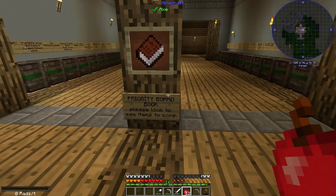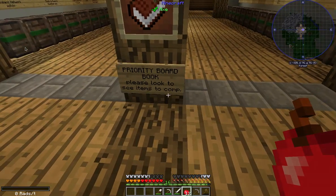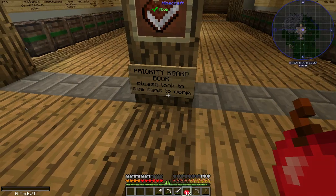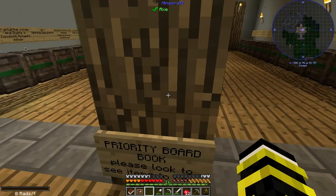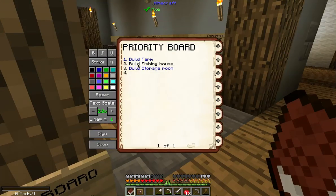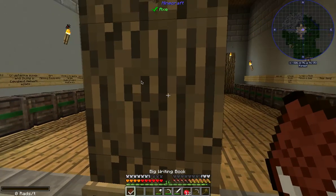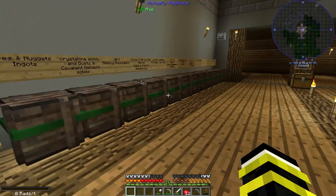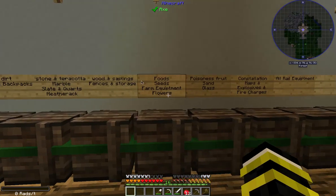As you go upstairs you'll get to the storage room. There's a book right here — a party board book. Please look to see items to complete. You destroy it, go to the book, check the party board: build farm, build fishing house, build storage room. Anyone can add anything — add whatever you need. Once you're done, put it back please. Things have been added; the lists are a lot longer now with some different stuff.